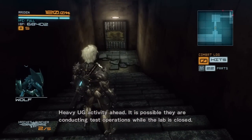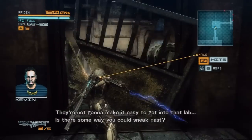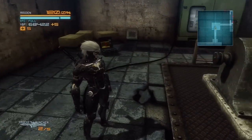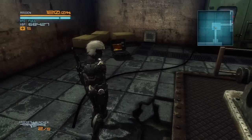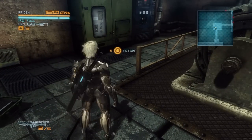Okay, so that was George. I don't think he sticks around once the cutscene's over. His voice kind of gets on my nerves a little bit, but we do get introduced to the main overarching story here — they kidnapped a bunch of boys and seem to be harvesting their organs. That's a pleasant thing to talk about. But he kind of gave us a little introduction of what's going on. Heavy UG activity ahead — it's possible they're conducting test operations while the lab is closed. They're not going to make it easy to get into that lab.